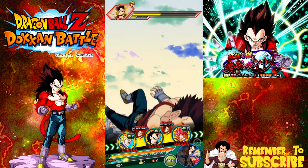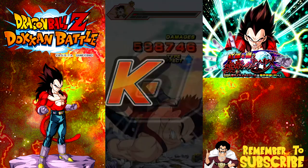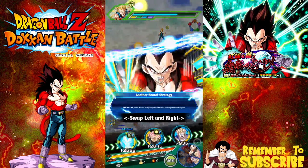If you pull both, I still recommend doing this first, because when you have a double Dokkan Awakened Super Saiyan 4 Vegeta team, it makes going against the Super Saiyan 4 Goku event a lot easier. Then you have two 120 leads if you get a friend, and you can take them on without a problem.